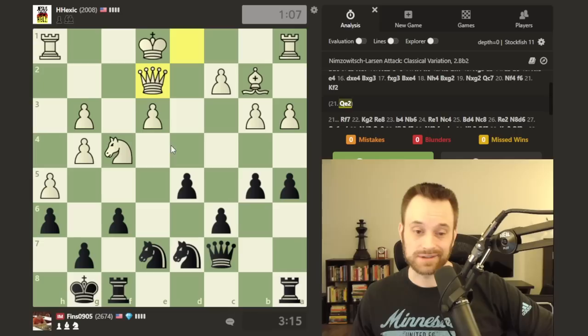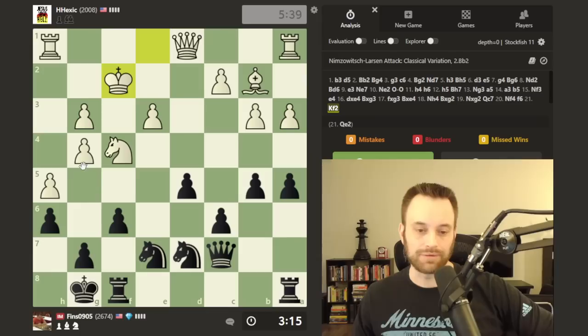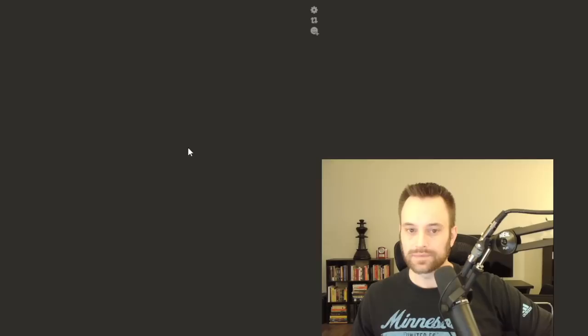With no feasible pawn break, I think white's play kind of stalls out. Having the pawns on e3, g3, g4 — I've hindered g5, blocked the bishop, and I'm being wary of knight jumps. Long term black should have an edge. Okay, let's take a peek at the analysis.